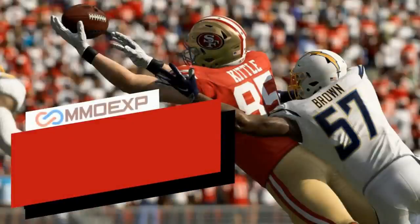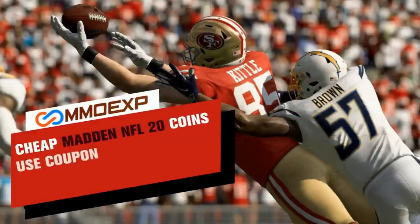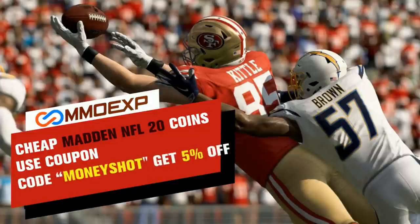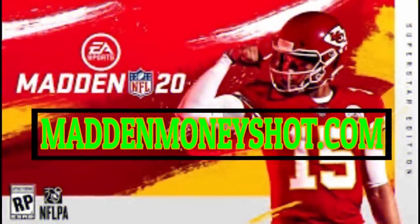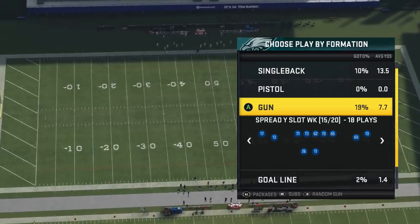Need some fast cheap reliable Madden coins? Go to mmoxp.com and use discount code 'money shot' for 5% off your order — link in the description below. Welcome back YouTubers and Madden fans, this is Mad Money Shot, sniffing out the mad cheese as always.